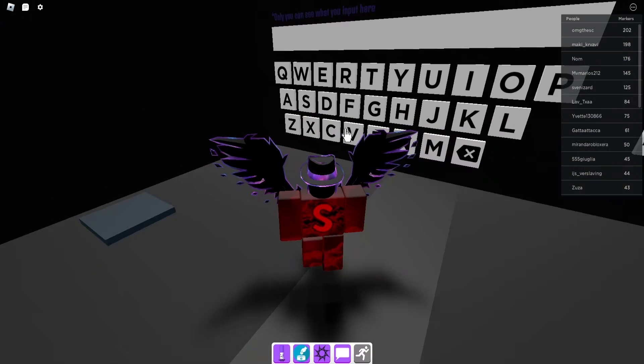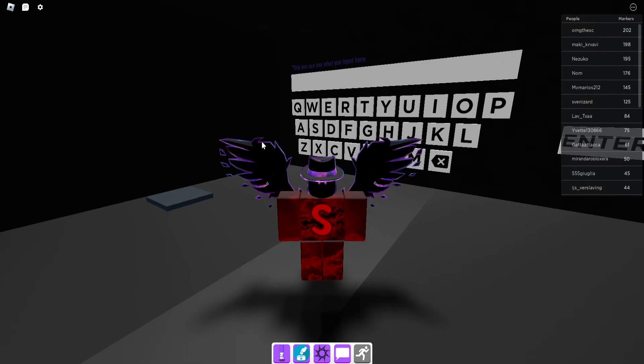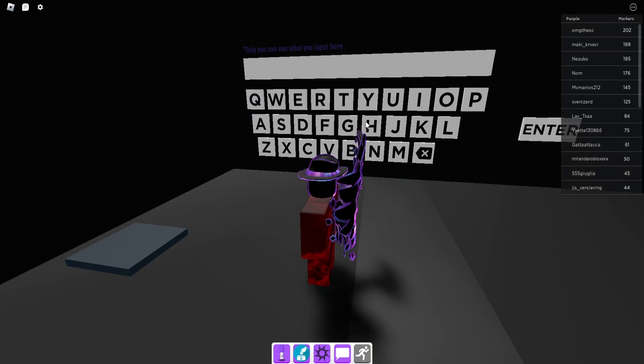To get to the code room where you can actually redeem codes, you just need to climb up the ladder on the big mountain, and if you go down the tunnel in the mountain you will teleport into this room right here where you can start redeeming the codes.